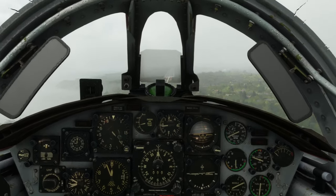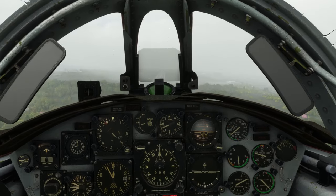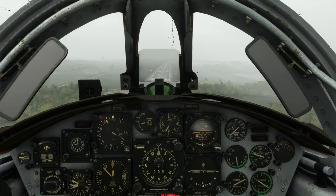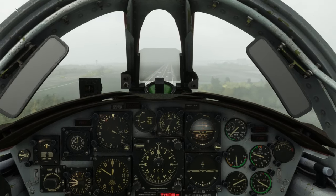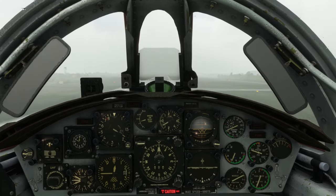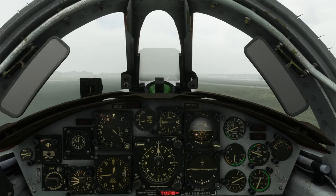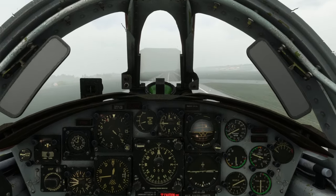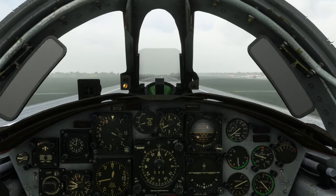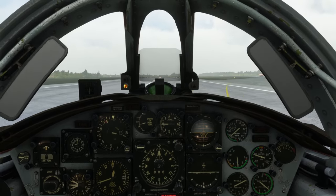I seem to be seated very low in the cockpit. You can press spacebar to lift yourself up, but whenever I've done that and tried to land it's a bit disorienting — I always land harder. It's a little easier for me to judge the approach and make a smoother landing staying down, but I'll lift up if it's unavoidable.